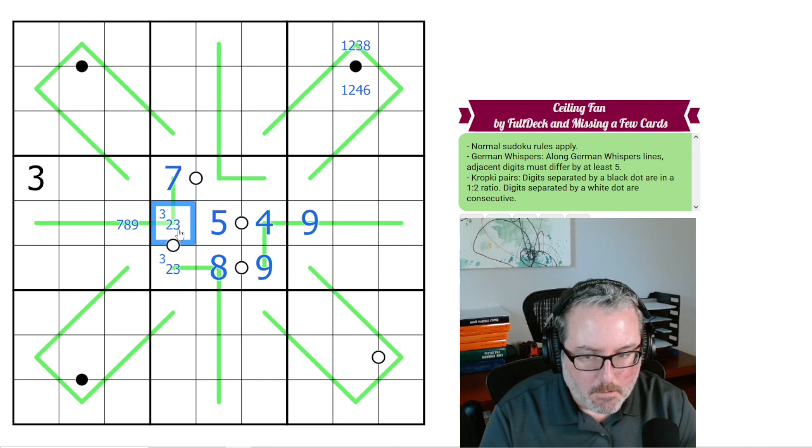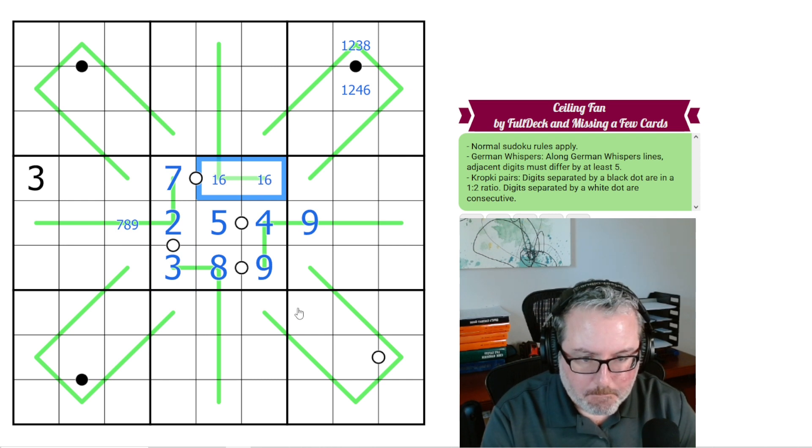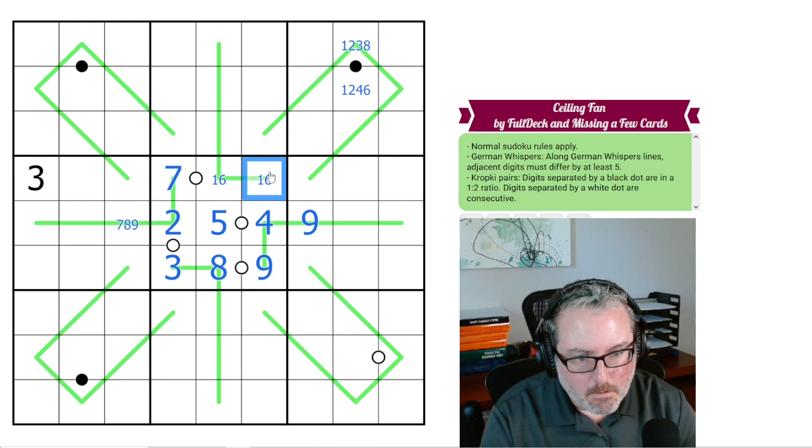This can't be a 3, because it's not 5 away from 7. So now these have to be 1 and 6. I don't know if it's 1, 6, 1 — or if it's 6, 1, something else.